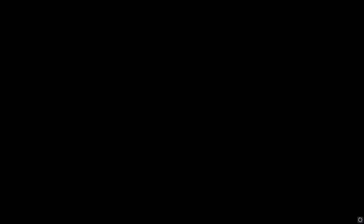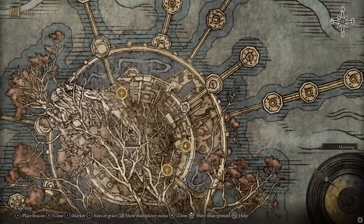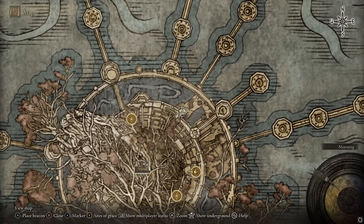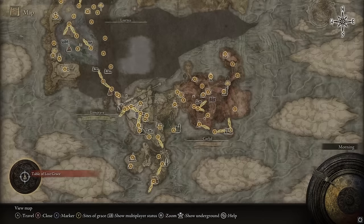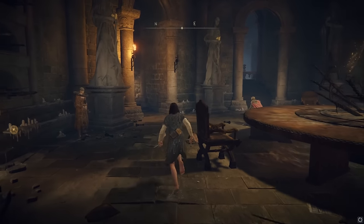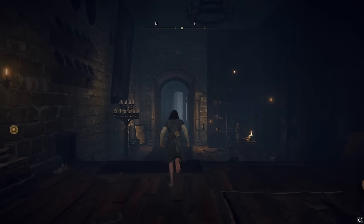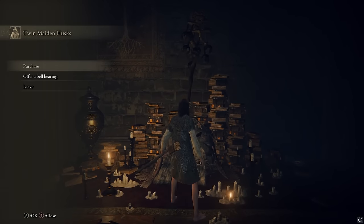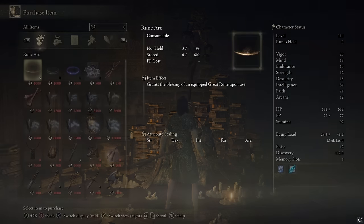Now you have all three. You can buy Ghost Gloveworts one through nine. To zoom in on the map, where I died was right here — you can see where my leftover runes are. Now that you have the Ghost Glovewort Picker's Bell Bearing, you're going to go to the Table of Lost Grace. Head over to the northeast to this path and you'll find the Twin Maiden Husks. Talk to this person, offer the Bell Bearing. I've now offered all three of them. Go to Purchase and there they are.